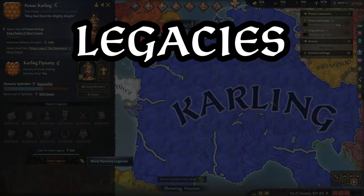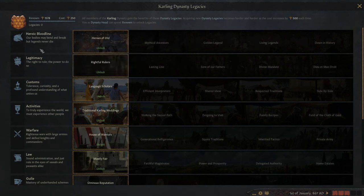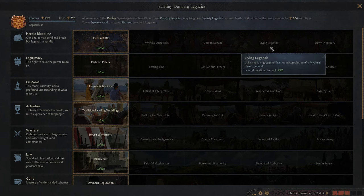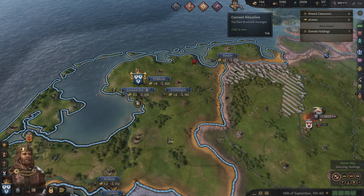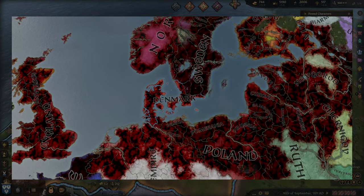Dynasty Legacies — the DLC offers two new dynasty legacies: one for helping to improve the bonuses of Legends with the heroic bloodlines legacy, and one for helping to improve you and your descendants' legitimacy with the legitimacy legacy. The Black Death — while the free update did introduce the plague mechanic, the Legends of the Dead DLC expands on it by allowing the historically devastating Black Death to run rampage across the map, killing en masse and featuring unique content relating to this infamous pandemic.